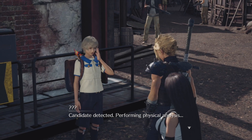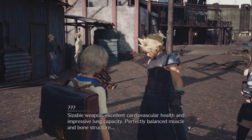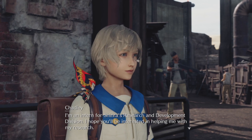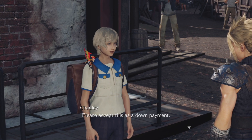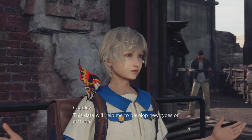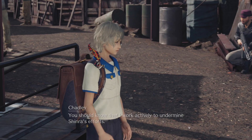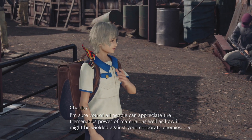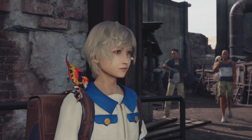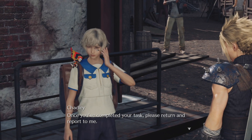A young boy named Chadley scans Cloud - candidate detected, performing physical analysis, sizable weapon, excellent cardiovascular health, impressive lung capacity, perfectly balanced muscle and bone structure, an optimal candidate. He introduces himself as an intern for Shinra's R&D division and asks for help with his research, offering a down payment. He wants Cloud to equip the assessed materia and use it to gather battle intelligence. Cloud says he's not interested in working for Shinra, but Chadley argues that materia could be wielded against corporate enemies, and if Cloud finds him untrustworthy, he can act accordingly.